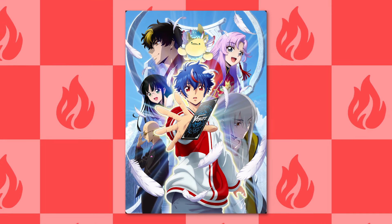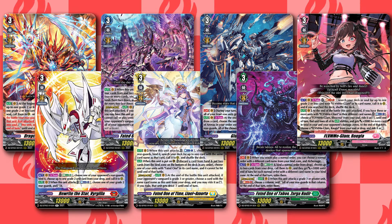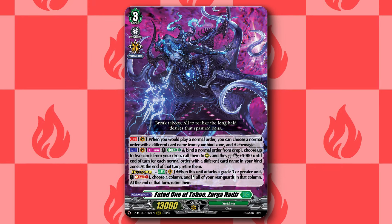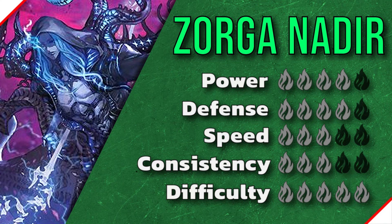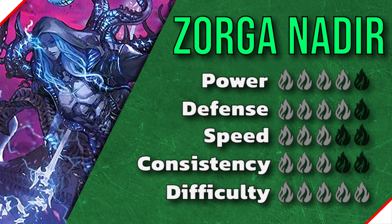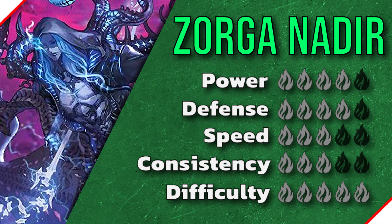Cardfight Vanguard Divines just released its second booster set in Illusionless Strife. In this series I'll be going over all of the new decks that came out within this set. In this video I'll be going over the last Faded One card, Faded One of Taboo Zorga Nadir. Zorga Nadir is a new form of Zorga that lets you alchemagic with bound cards instead of cards in drop zone, has scaling power for each order in your bind zone, and also has a divine skill to re-stand the column.